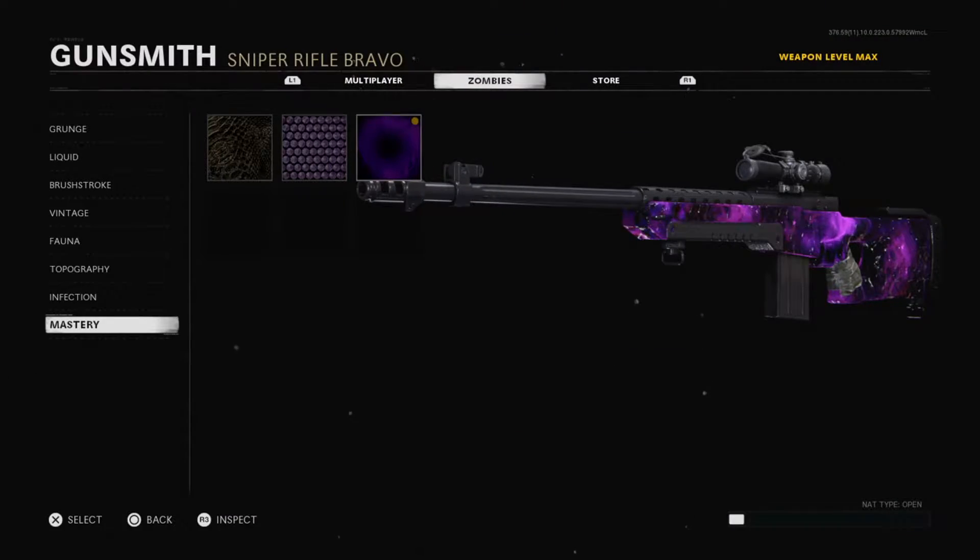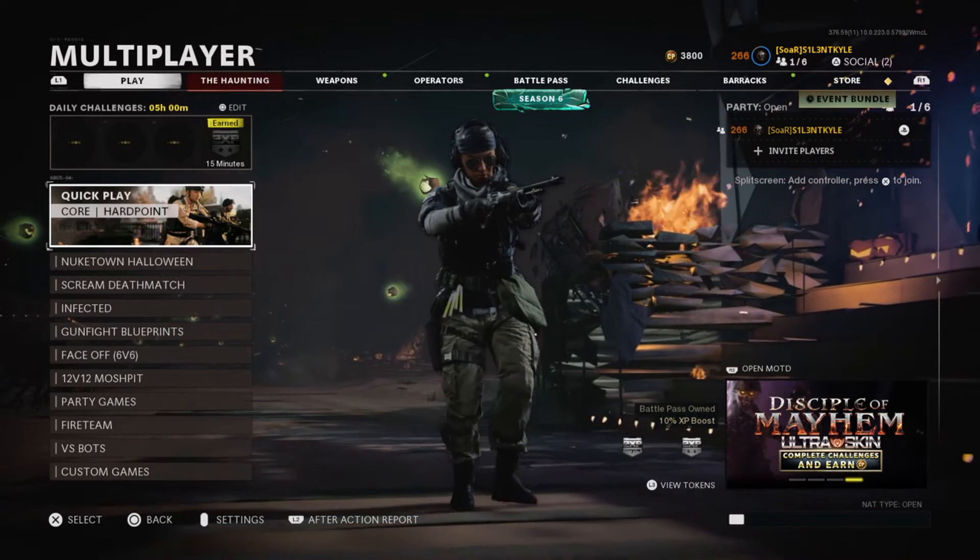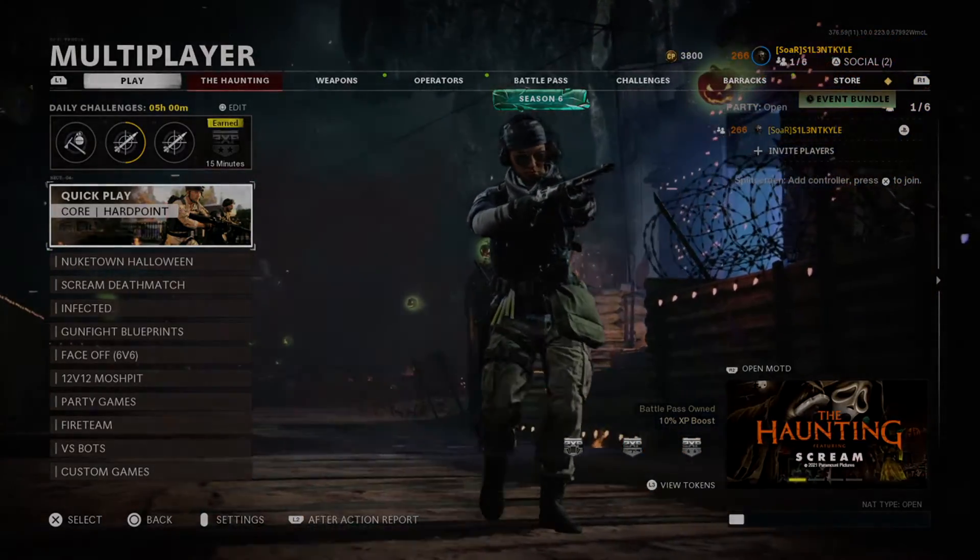So yeah guys, that is it for today's video. We finally unlocked Dark Aether — we never quite got there with Dark Matter in this game, but we did get Dark Aether finally, even if it's right before the release of Vanguard. I don't care, but anyway I hope you guys enjoyed this video, like and subscribe for more, and I will see you on the next video.